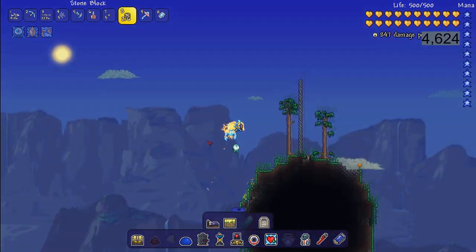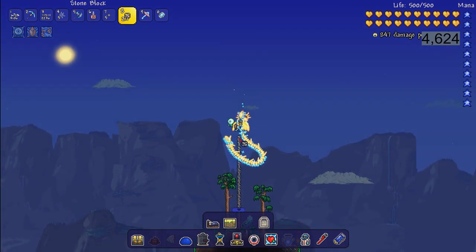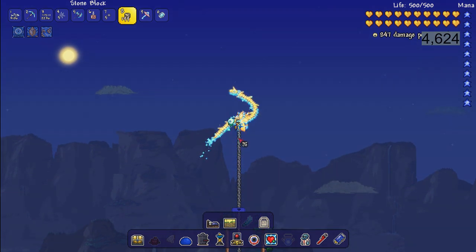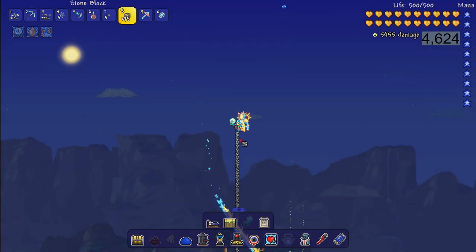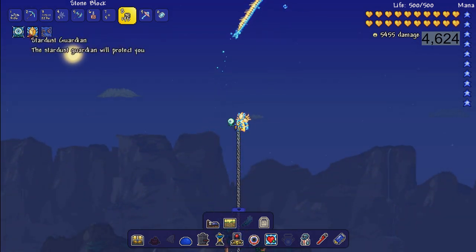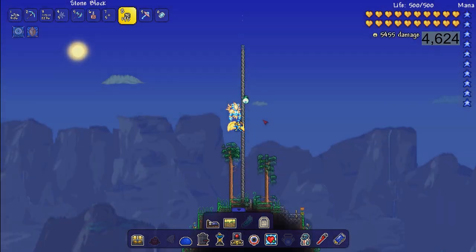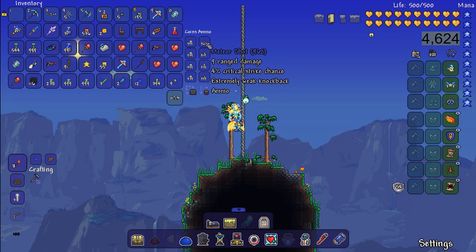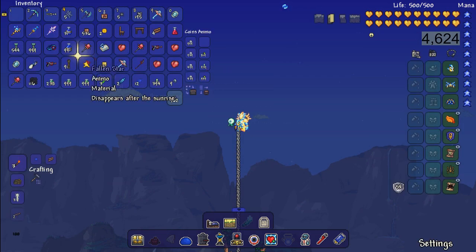If you get lucky and get the giant harpy feather, those wings do fly a little further - the drop chance isn't great but it's a nice pair of wings. What we're going for is the angel wings. You need to get those harpy feathers and also kill enough wyverns to get 20 souls of flight.